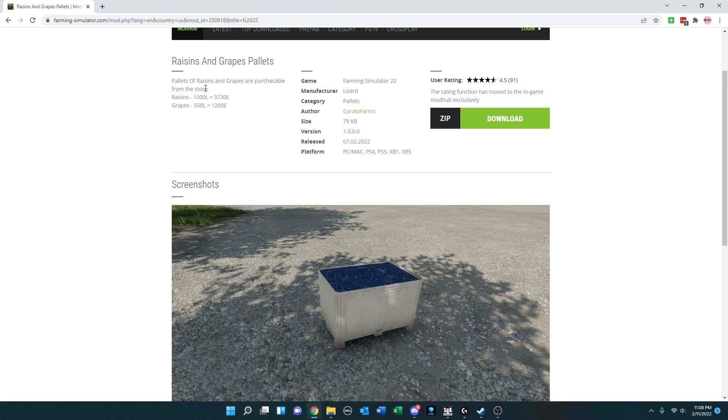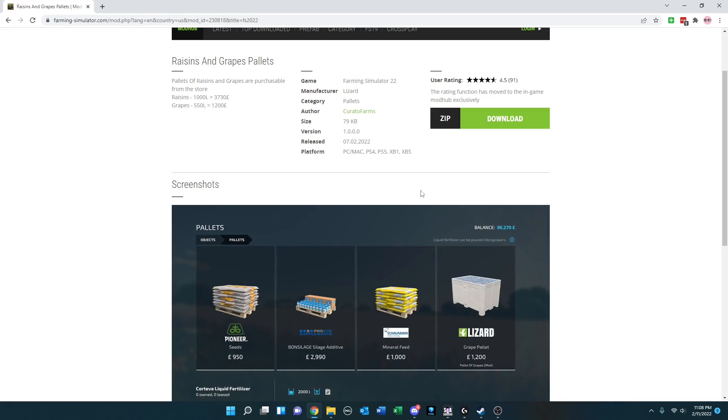Here's a mod that lets you buy raisin and grape pallets. You can purchase them from the store to, I assume, then supply your productions.